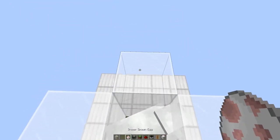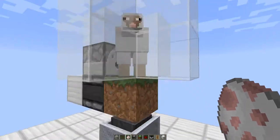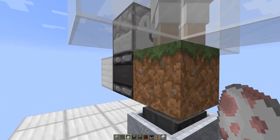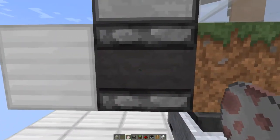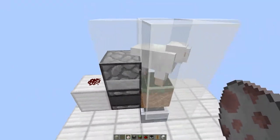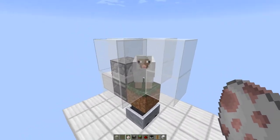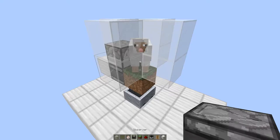And spawn in your sheep. So when the sheep eats the grass, it'll update the observer, which will activate this redstone, which will activate the shears, which will in turn shear the sheep. So let me see if I can get this on display — hopefully it does it on video. Come on, eat the thing.